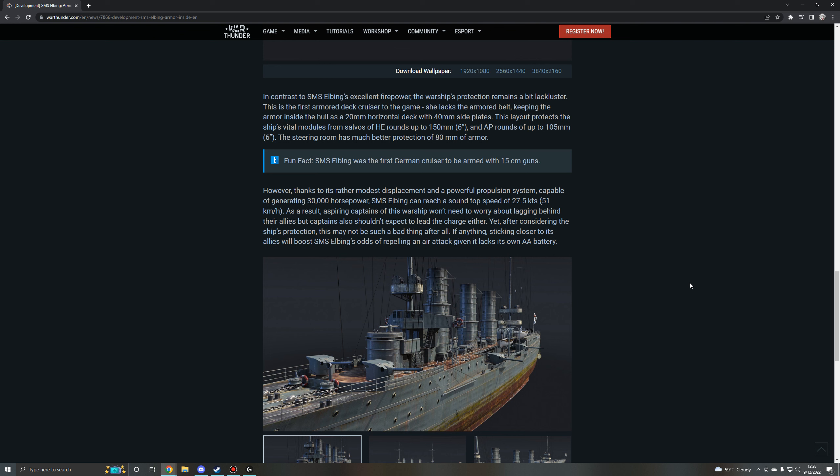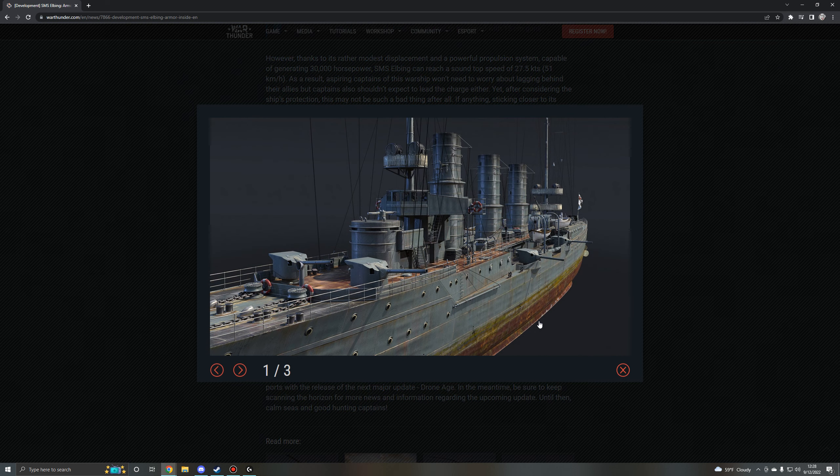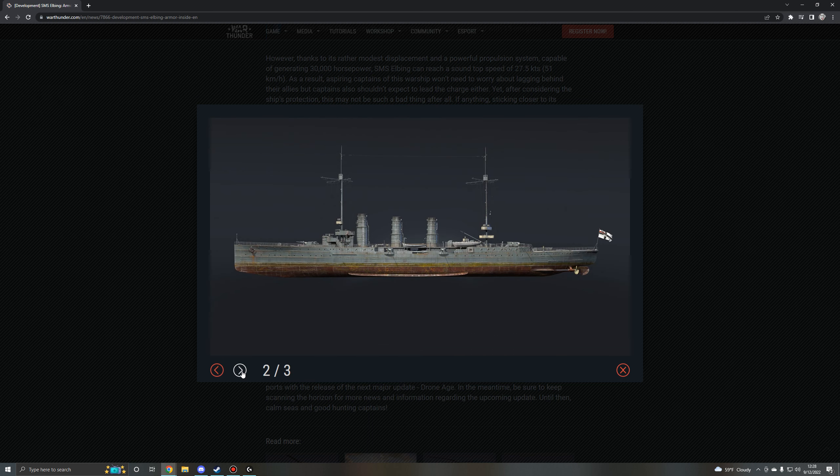In contrast to SMS Elbing's excellent firepower, the warship's protection remains a bit lackluster. This is the first armored deck cruiser in the game. She lacks an armored belt, keeping the armor inside the hull as a 20mm horizontal deck with 40mm side plates. This layout protects the ship's vital modules from salvos of high explosive rounds up to 150mm and armor-piercing rounds of up to 105mm. The steering room has much better protection of 80mm of armor. Fun fact: the SMS Elbing was the first German cruiser to be armed with 15cm guns.